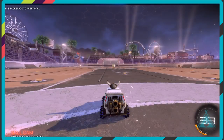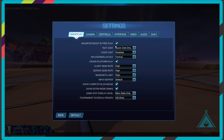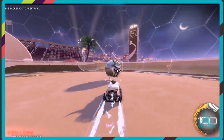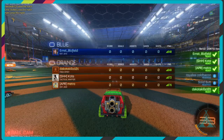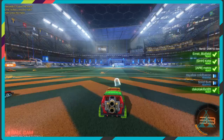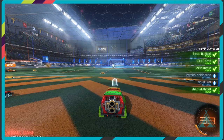Best way to practice is without unlimited boost, but it's definitely easier to do more cool stuff with unlimited. We're at the same field again. Here is where you can see your ping, how many goals and saves you have, shots, and your overall score — which is basically just how many times you've hit the ball. Sometimes people don't load in, so a bot will come in for the other two.